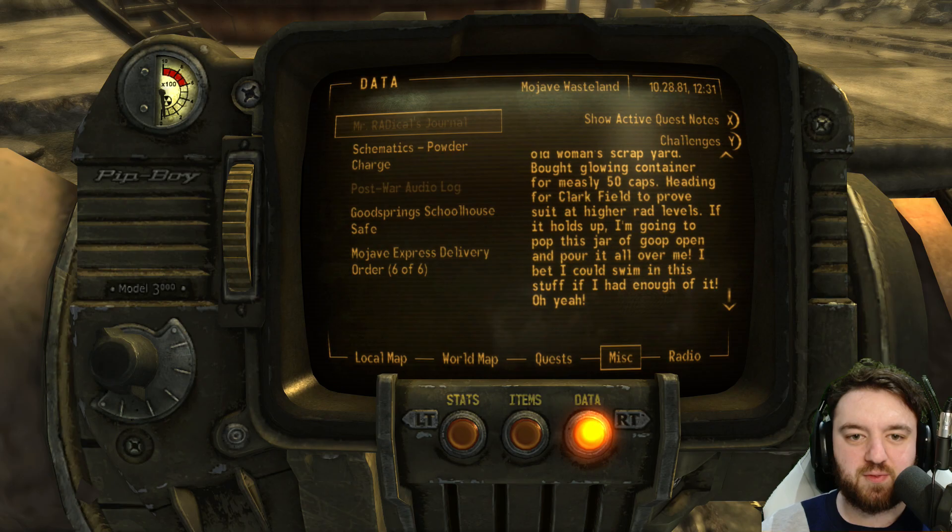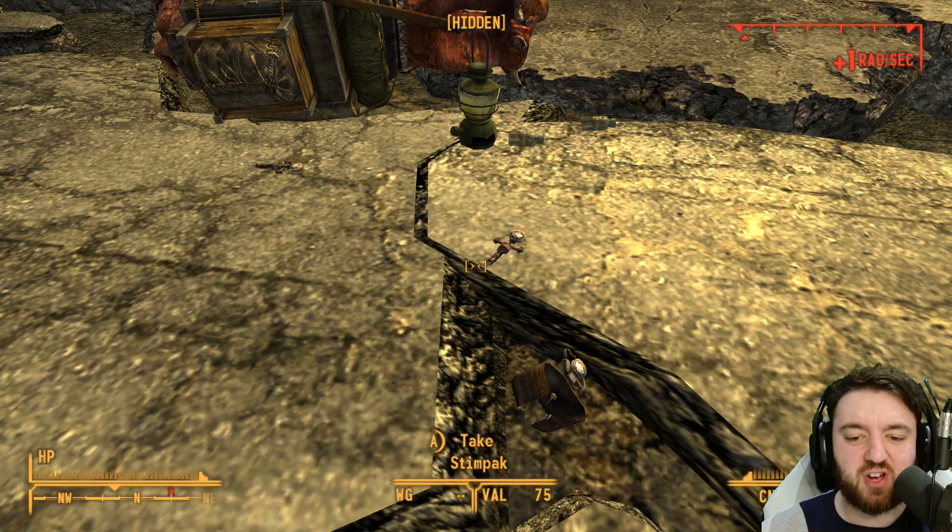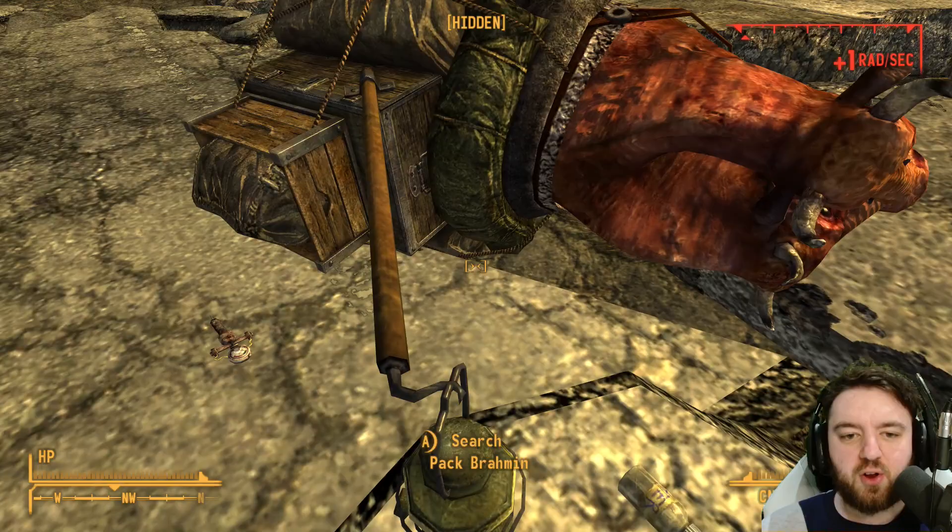Obviously, he met his demise pretty quickly with that one. Well, he didn't get to dump it on himself - we're assuming maybe the geckos took him out, or the radiation sickness got to him. There are some stim packs and dirty water next to this pack brahmin. Now, there is another isotope jar, but it is very, very prone to being underneath the brahmin.